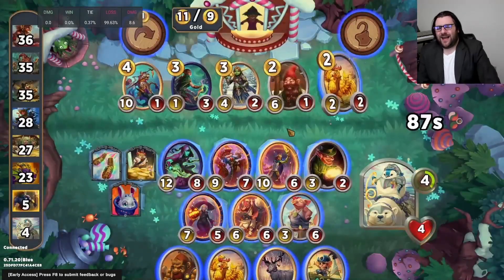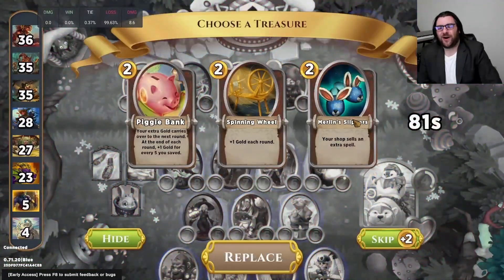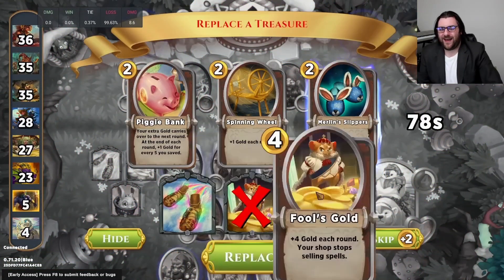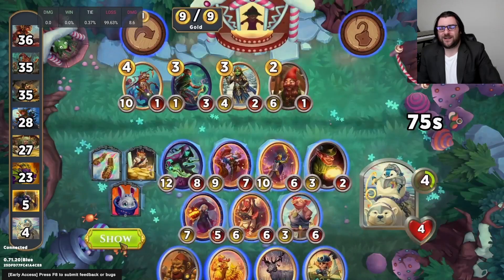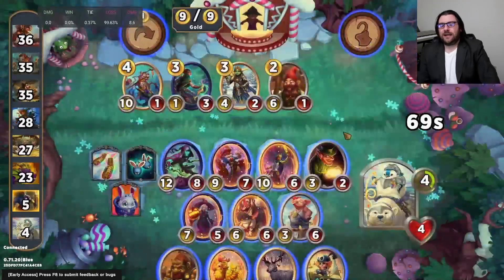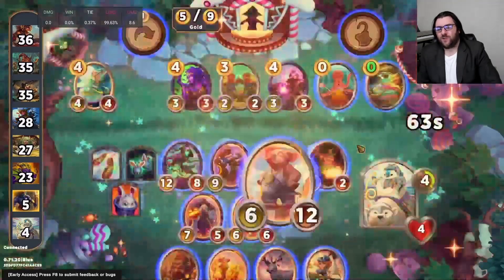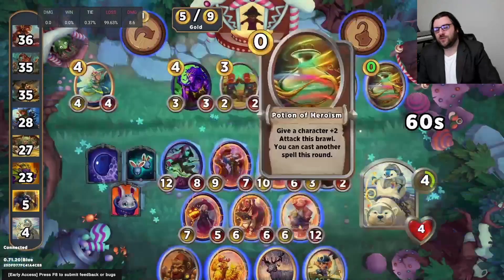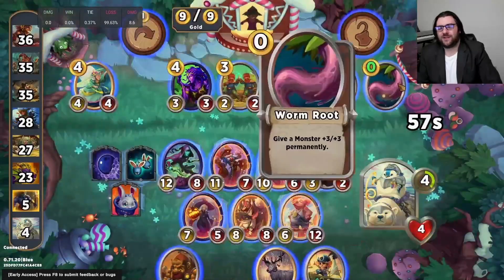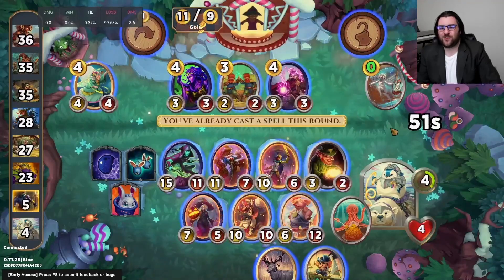We've been taking a lot of damage in the meantime — we take 11 damage, down to 4 health, and we are almost dead. But we are going to see what we can turn this into. Merlin's Slippers will potentially allow us to pick up some spells on the cheap because we have the Merlin's Hat. And then we find the Crystal Ball — so now we are doing some Crystal Ball things.